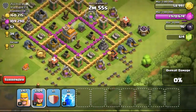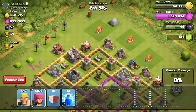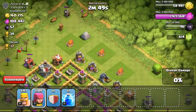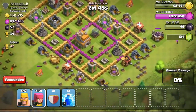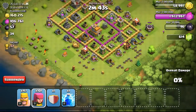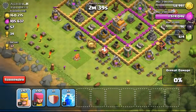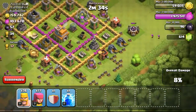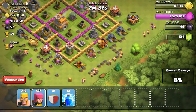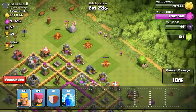So I started the morning off with attacking this Town Hall 7. It only had 160,000 gold available, but it was a relatively easy base to take on, especially when a lot of the buildings are exposed and not defended. I decided to drop my archers around the whole base first to take out those exposed structures, and eventually dropped my barbarians followed by archers to get a 50% one star.